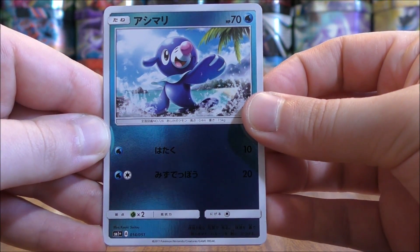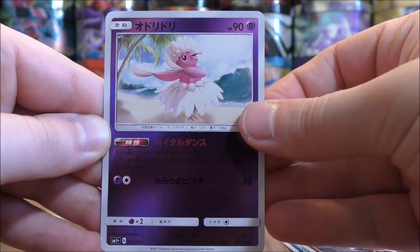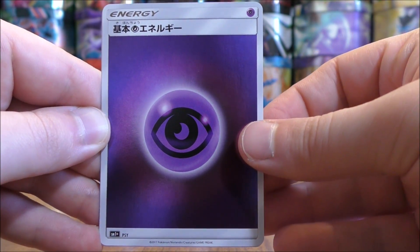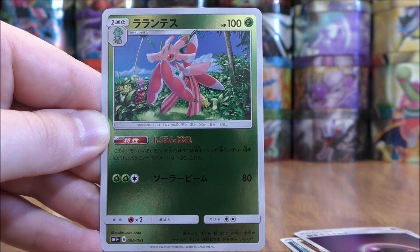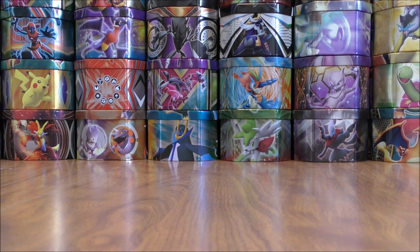Popplio to start this pack. Mudbray, Oricorio, Psychic-type Energy, and the final card would be a Lurantis. I believe that is the card that has the ability that will increase Grass-type Pokémon's attacks.